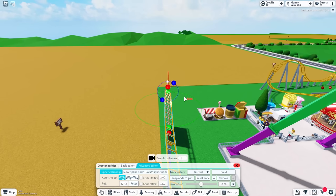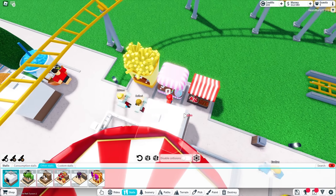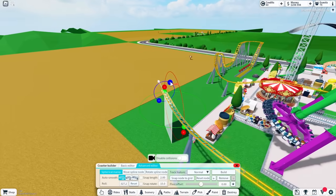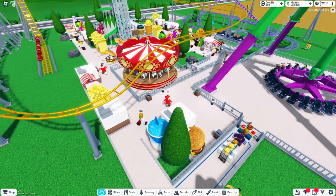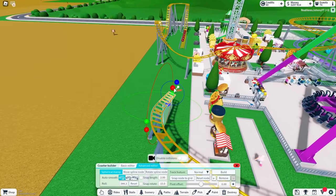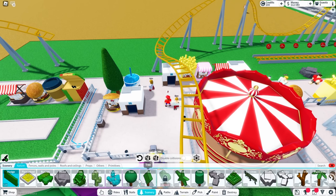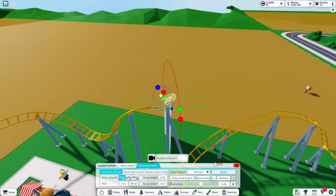My roller coaster is almost done — I'm super close to the end. What are you guys working on? Adding more places to eat. I gotta do a couple more little turns and then it's pretty much done. We're capped out at 78 people — we need more people! Get more people in here, Daddy!